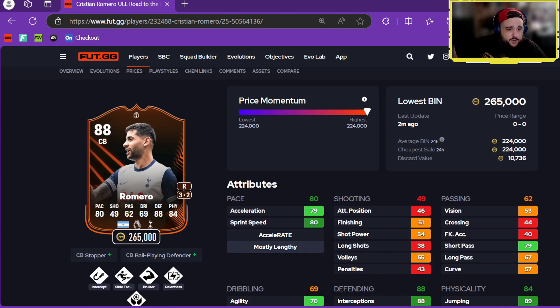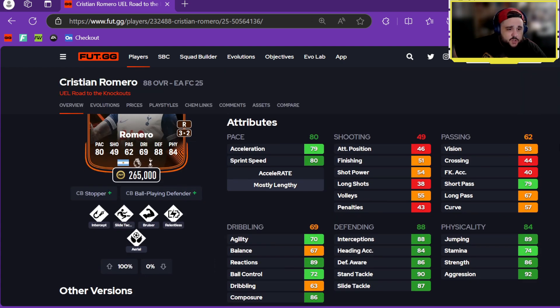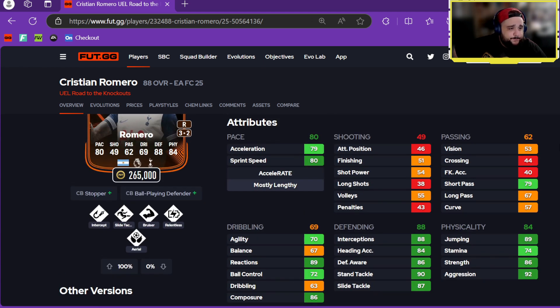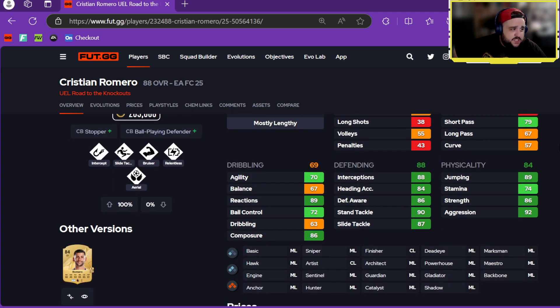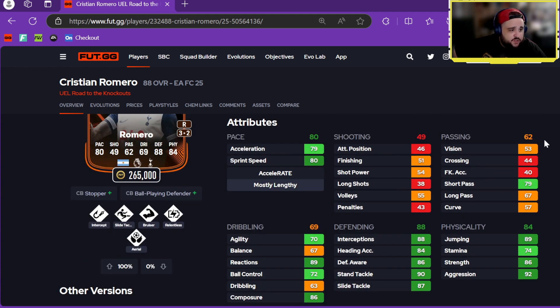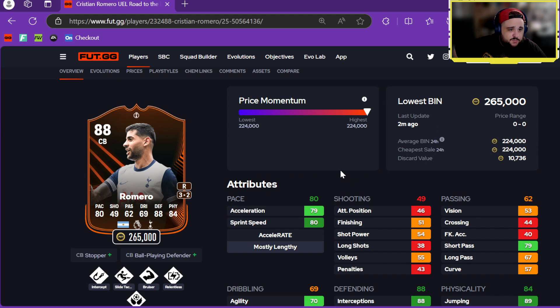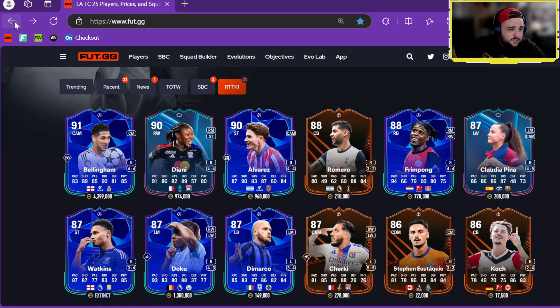We've got Christian Romero — center back only, three-star, two-star, 265k. Ball Playing Defender and Stopper plus roles with Intercept, Slide Tackle, Bruiser, Relentless, and Aerial. Decent pace for a center back. Short pass is okay but other passing is terrible, dribbling is terrible too. Reactions are good, defending and physicals are good — he needs upgrades, but Spurs should do well in the Europa League.